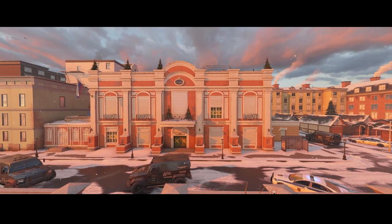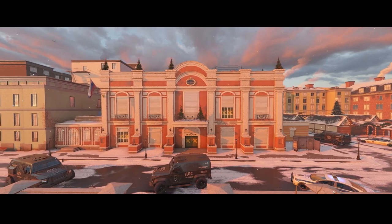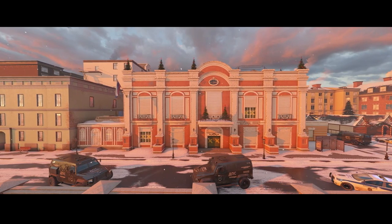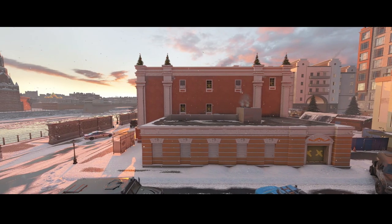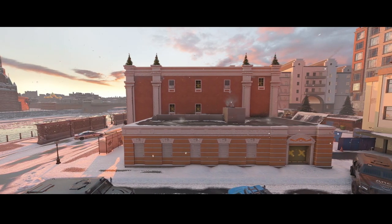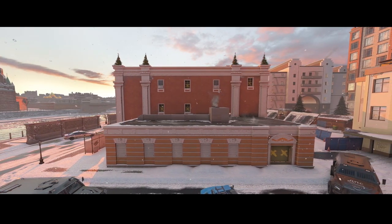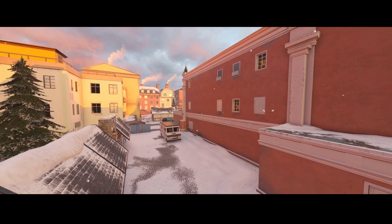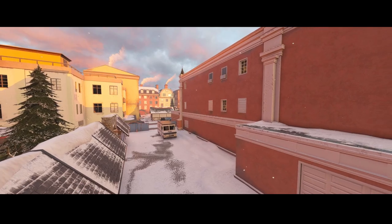The next map is of course Cafe, which is quite a popular one for both the spawn peekers and the ranked players. It's probably one of the best jobs Ubisoft have done at reworking a map - and we don't talk about Hereford. It's been in the map pool consistently for a very long time in unranked and ranked and is one of the mainstays of the game, so let's go take a look.